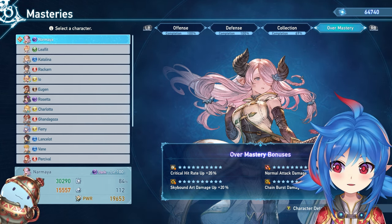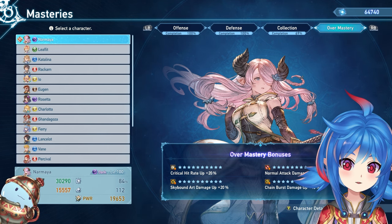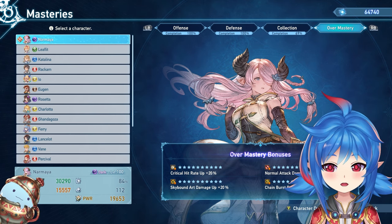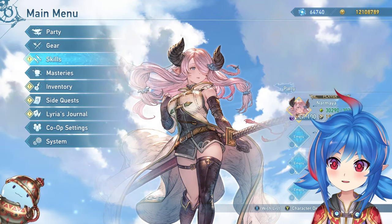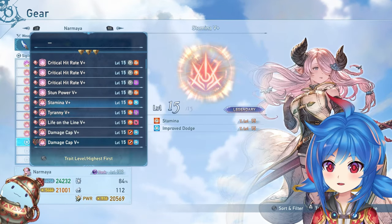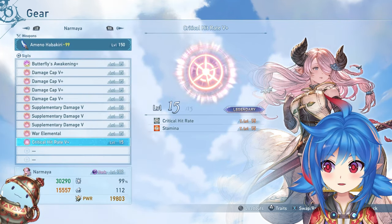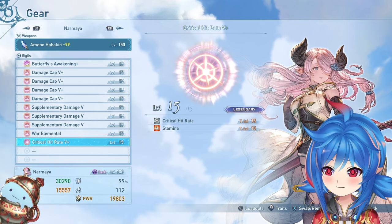Other good over mastery stats are critical hit 20 — most important — normal attack damage cap, skill damage cap up, and a flex fourth slot like SBA damage up, which is a pretty good roll on Naru. With the weapon stone giving 10 crit, 5 from masteries, and 20% from over masteries, one level 15 crit sigil gets you to 99% crit. It's off by one, but it's not worth using another sigil for just a 1% chance.